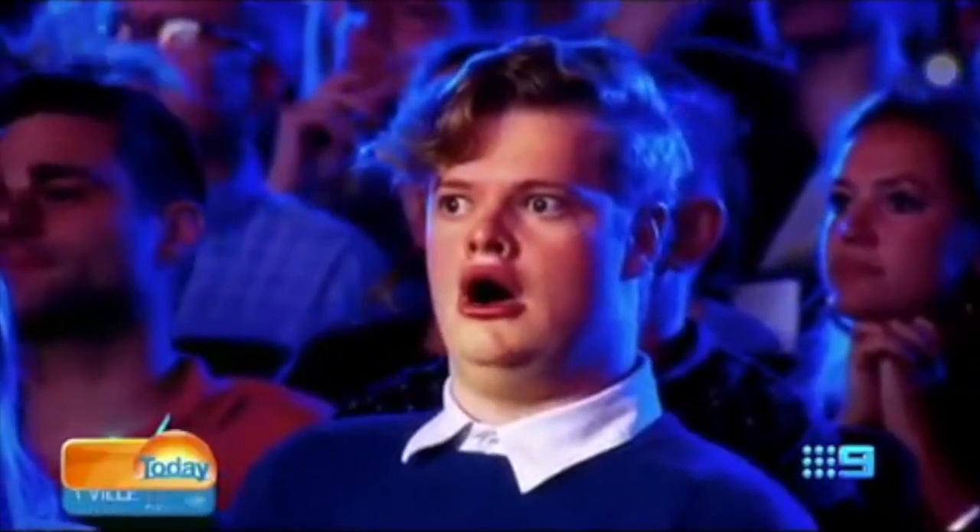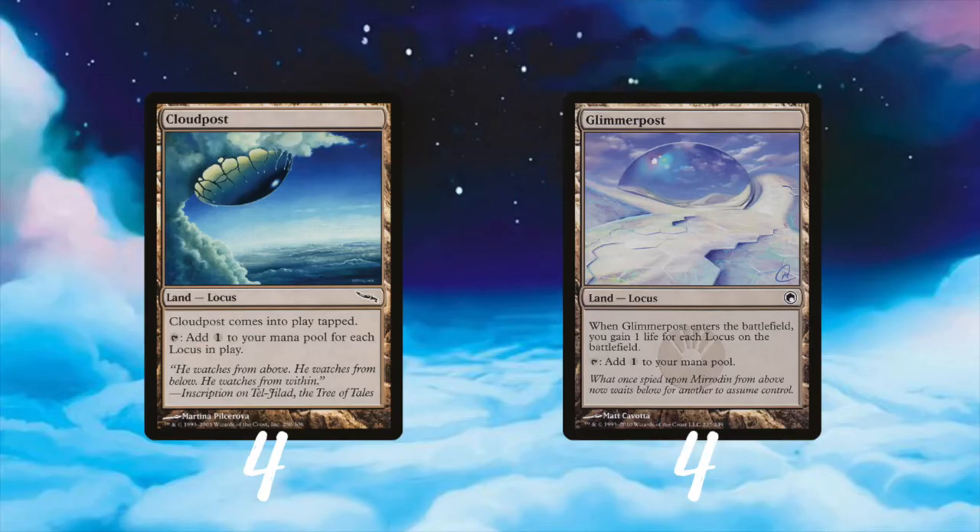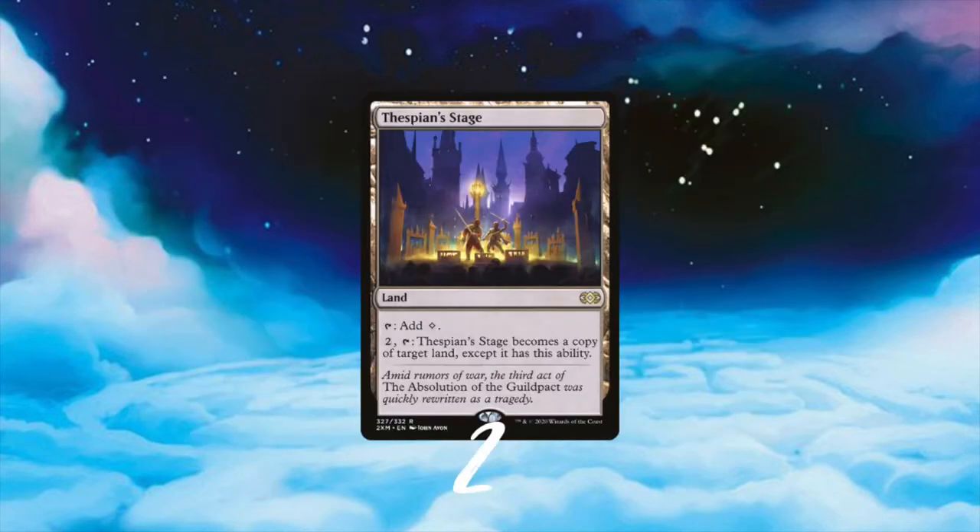A big mana deck needs quite a bit of lands - I play 26 of them. I'm going to start with some very special lands: the Locus lands. We play 4 Cloud Posts, a land that comes into play tapped and provides us with 1 mana for each Locus in play. There's also Glimmer Post, which gives us 1 life for each Locus in play when it enters the battlefield. I also play 2 copies of Thespian Stage, a land that can become any other land for 2 mana, meaning we can have 10 Locus lands in our deck.